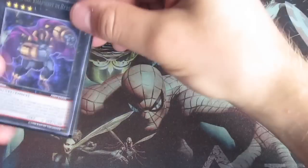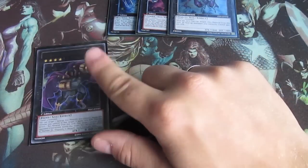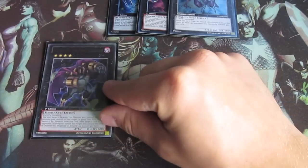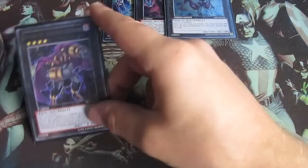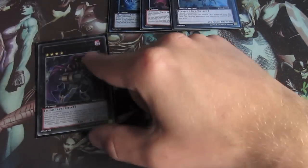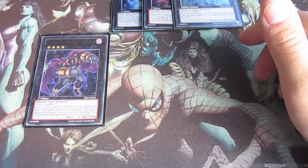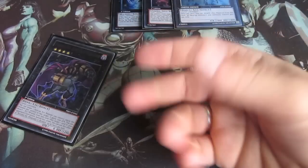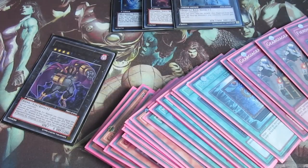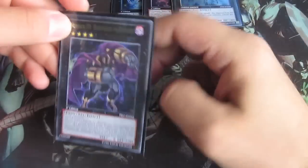Then for your rank 4's, I run one Rhapsody in Berserk for two reasons. One: it's a Denko Sekka on wheels - or actually legs - so you make it Denko Sekka twice. And second: it's the only card in my whole deck that can get over Leo, the level 10 synchro. You can finish games in main phase 2 and there aren't a lot of cards that can do it, but this one is the most consistent.